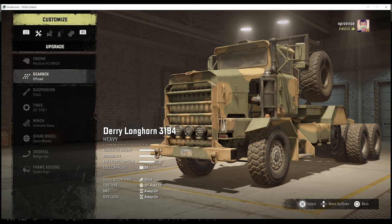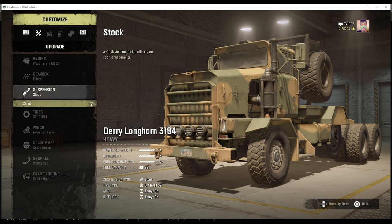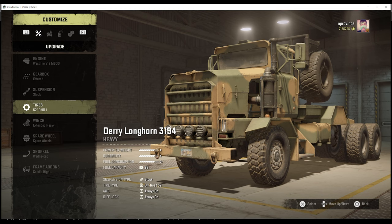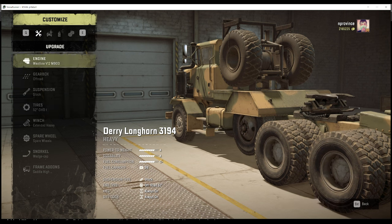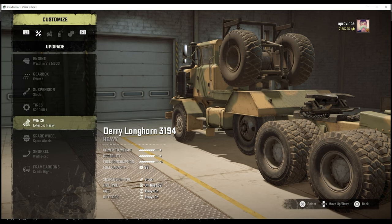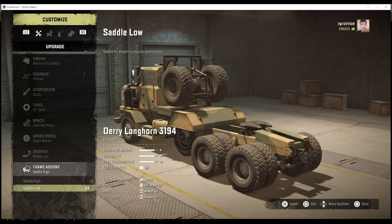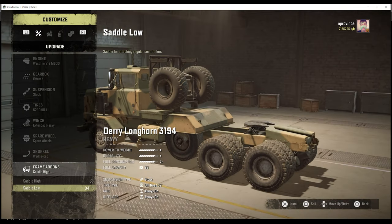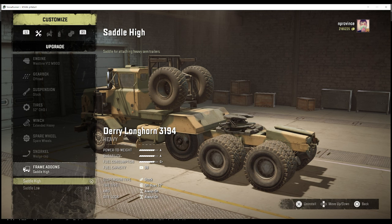I would probably use high range or off-road gearbox depending on personal style. It doesn't get any raised suspension. It has 52-inch OHD tires, and if you need more pulling power you can downgrade to a less grippy tire to allow wheels to actually turn given the engine's power-to-weight issues. The truck is essentially a specialist for high and low saddle — does pretty well for low saddle. It also has a drop axle that sits pretty low, but I never use it; I'd rather keep weight pressing on the rear axles.